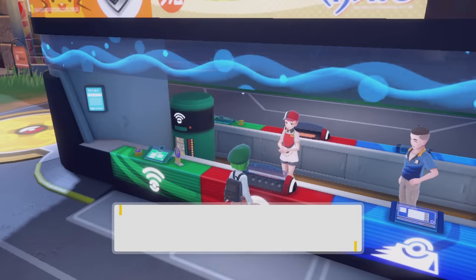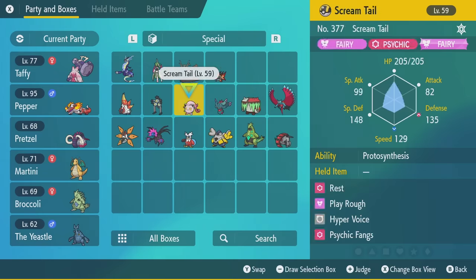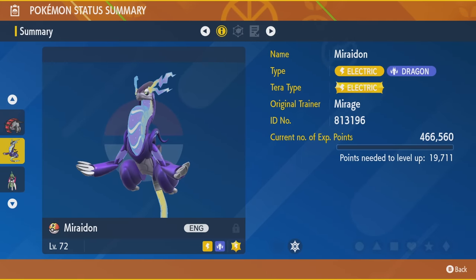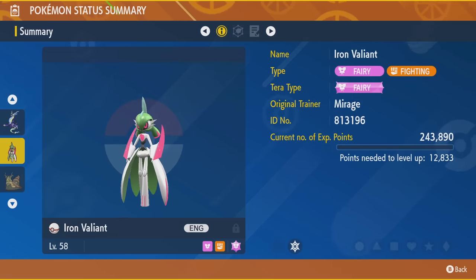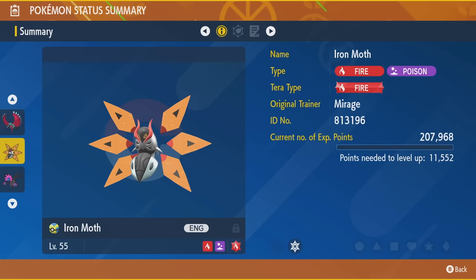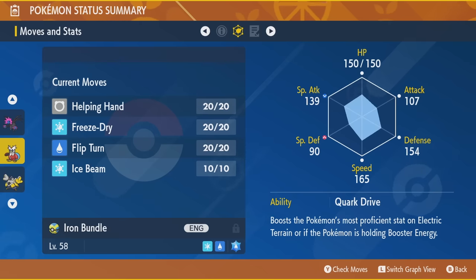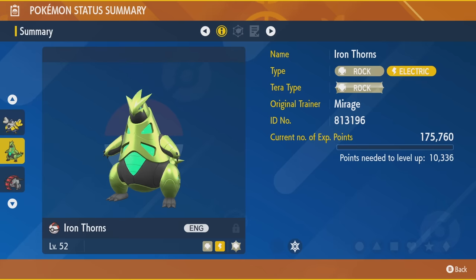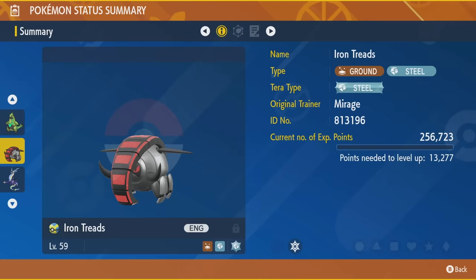I'm excited to deep dive into competitive for this game. I think it's going to be a very exciting meta. Also, speaking of meta — myself and Kelly traded for all the Scarlet and Violet exclusives, like Iron Valiant. Here's Violet's Volcarona, Hydreigon, Delibird — look at that speed and Special Attack stat. There's Iron Hands, Tyranitar — he looks a bit derpy — and Iron Treads, the Donphan.